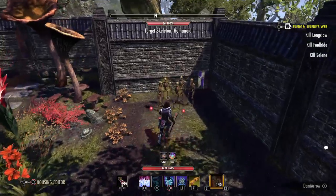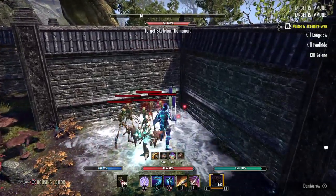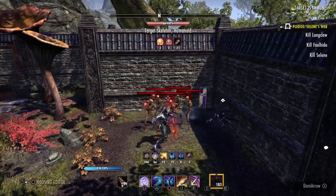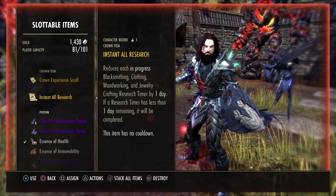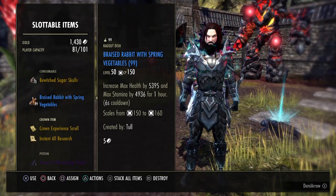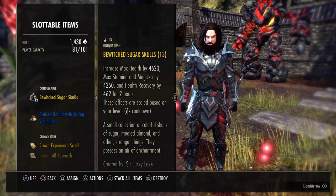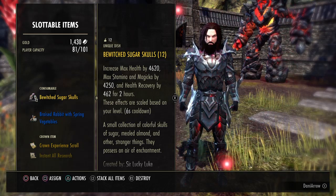If you just want to run around, use your agony totem, taunt things with the sword, bring them together, and keep your spirit mender and bone armor up — you can run the flat fruit food, the blue one, which is what gives us our stats right now. It's just a random max health and max stamina food. I personally like to spend a little more time on the back bar and do more things with my magicka skills, so I prefer to run the tri-stat food — in this case, the Bewitched Sugar Skulls, which give a little bit of health recovery and also max health, max stamina, and max magicka.